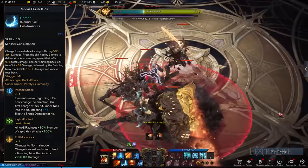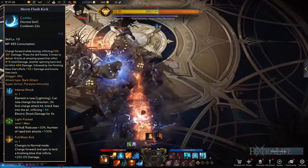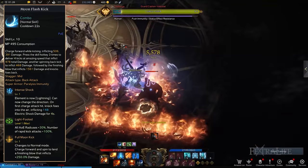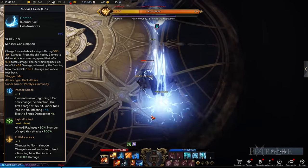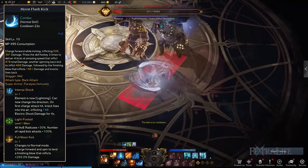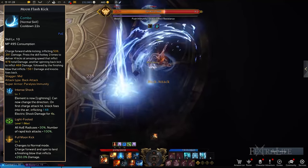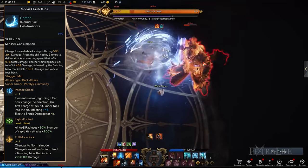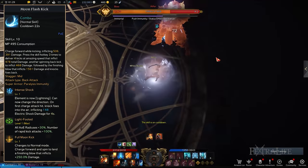Moon Flash Kick: Another excellent skill to charge towards enemies by kicking your way to them and then performing a spinning back kick to deal incredible damage. To make Moon Flash Kick much more powerful, you should consider choosing Intent Shock, Light Footed, and Full Moon Kick. This combination lets you inflict damage over time by electrocution. When you charge into them, it increases the AoE and the number of kicks you make, and deals massive damage with your finisher move.